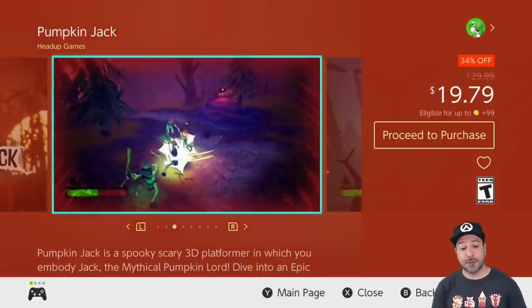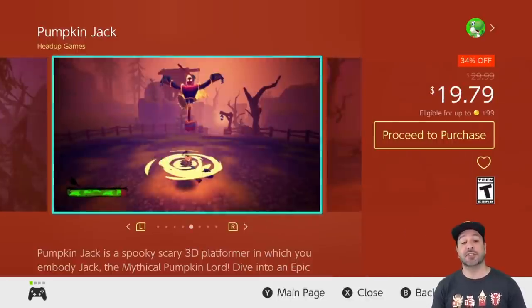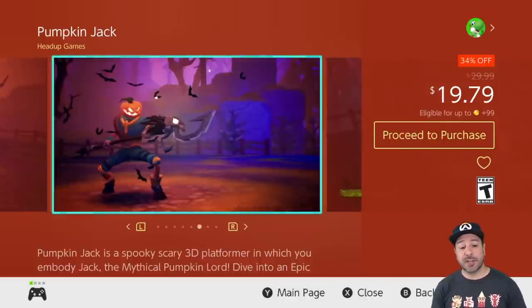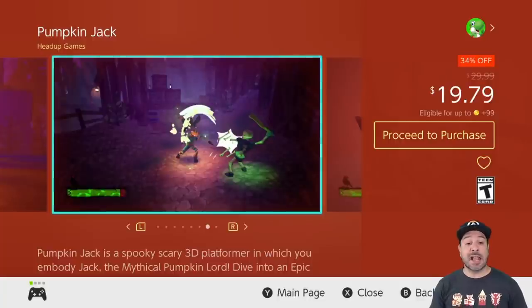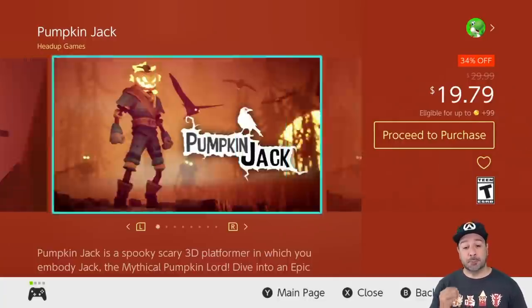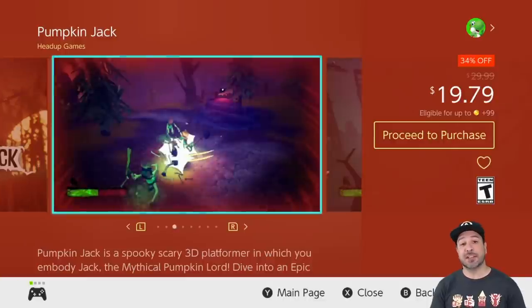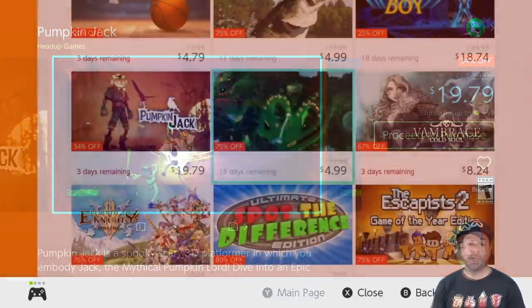Next — I know you might be fed up of hearing me talk about it — is Pumpkin Jack, still 34% off at $19.79. It is a truly great 3D action platformer very reminiscent of the MediEvil series. I mention this game every single time it's on sale for a very selfish reason: I fell in love with it and really hope we eventually get a sequel.